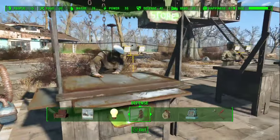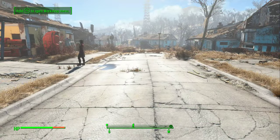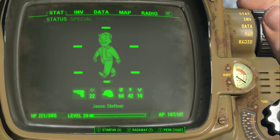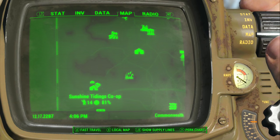You can also kind of equip your people and give them weapons to make them stronger, but it's not strictly necessary. I also want to show off another area — if you guys have questions about this let me know. So we're going to travel over to Sunshine Tidings Co-op, which is my other settlement that's doing quite well, and take a look at what we have over there.